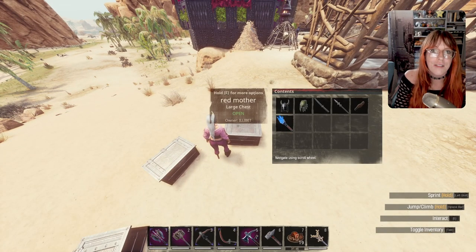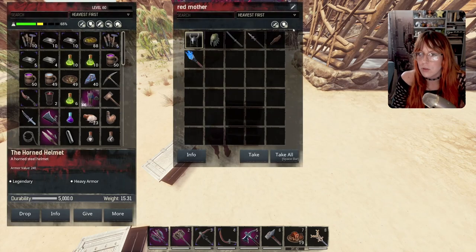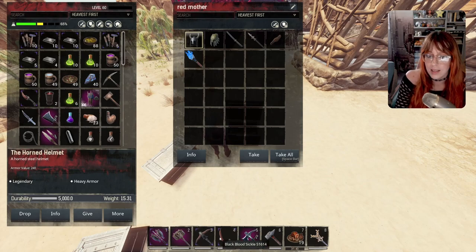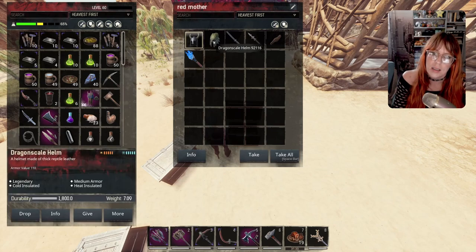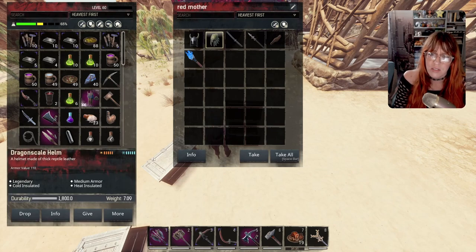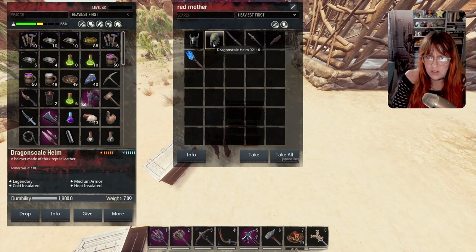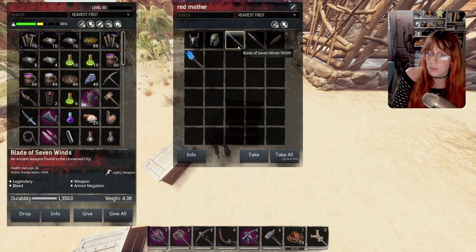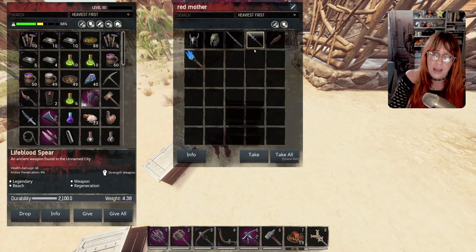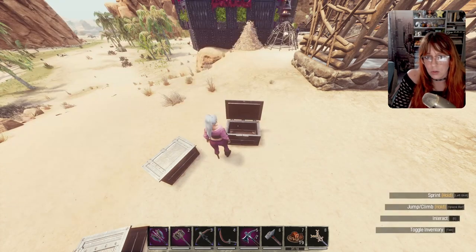And then the red mother herself — a good source of dragon horn if you hack her up with a butcher's lever. You can also get volatile glands and some dragon horn using a pick. You can get the horn helmet, which has a bunch of armor, and the dragon scale helm, which has a lot of heat and cold resistance, so you can wear that and get basically anywhere in the game without the need of hot and spicy foods. We also have the blade of the seven winds. The breath of the red mother is also really cool.